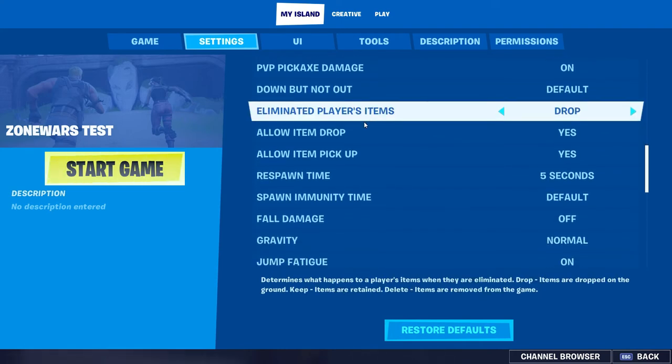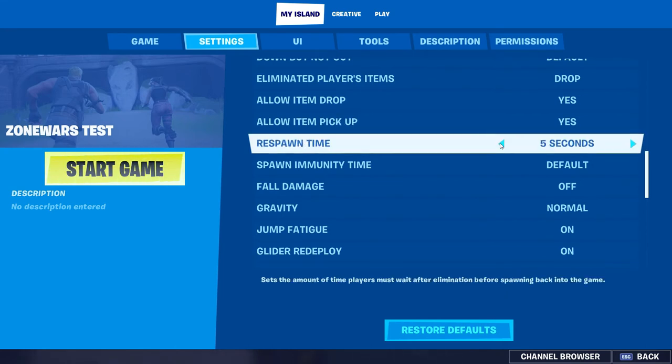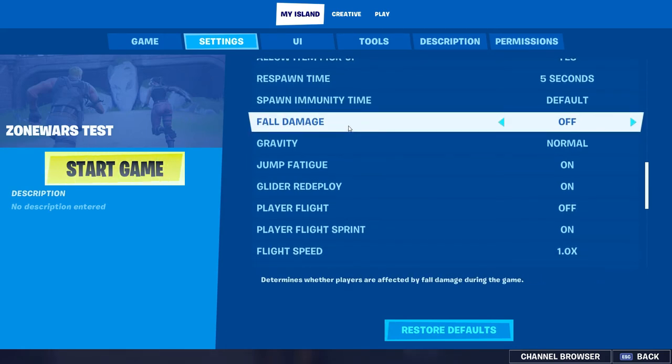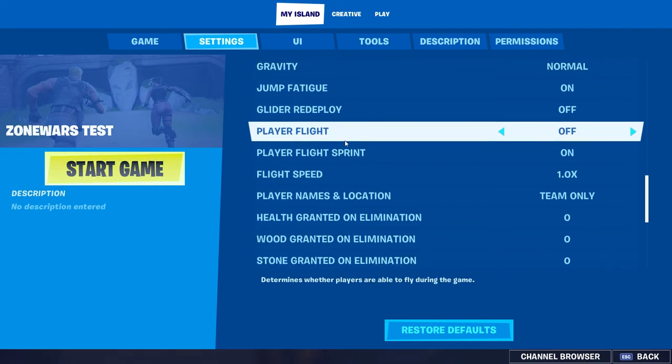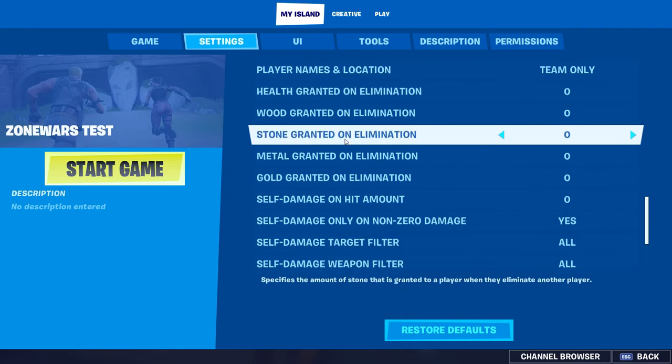Pickaxe on, eliminate players, items drop, item pickup: yes. Respawn time: we don't have a respawn so we don't need that, but sure, leave it there. Immunity: default. Full damage: on. Gravity: normal. Jump fatigue: on. Glider redeploy: off. Player flight: off. Sprint: none of that matters.